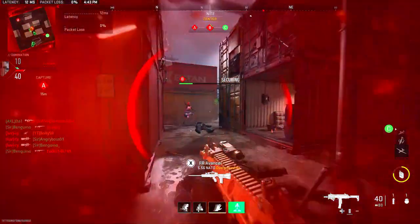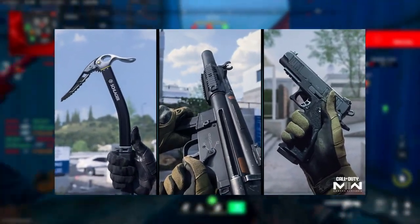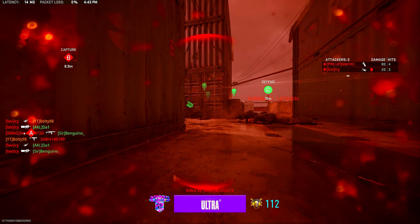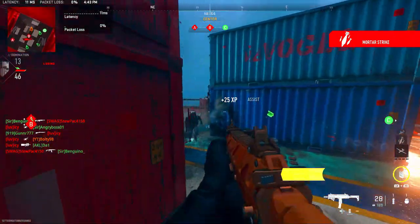So first, we're going to be talking about some of the new weapons. We have three new weapons coming in: a melee, an SMG, and a pistol. We obviously knew that these were coming; we just didn't know when or how we were going to be unlocking them, but now we do.